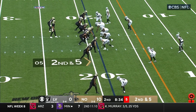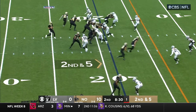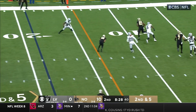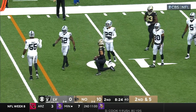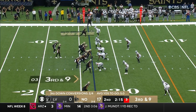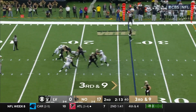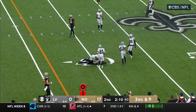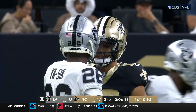Second down and five. Dalton with Kamara. Caught — Olave was the one to bring it in, and he was hit by Averitt. Kamara the back. It goes downfield and it's caught right there — Olave, the rookie, the top rookie receiver in the NFL. First down at the 41.